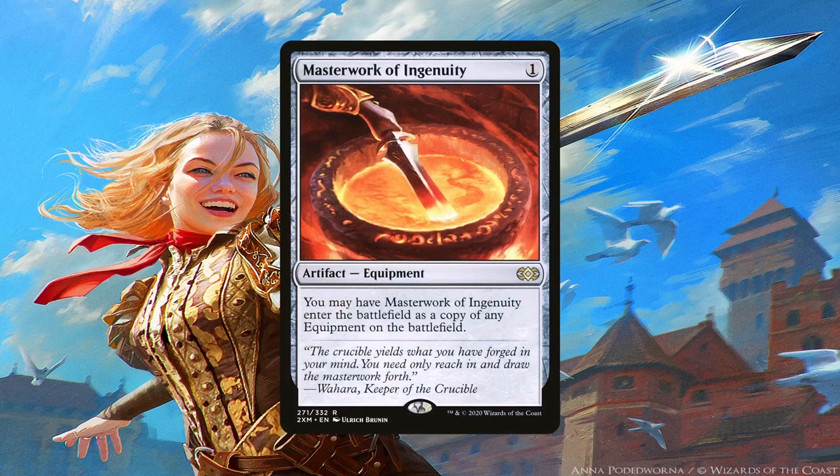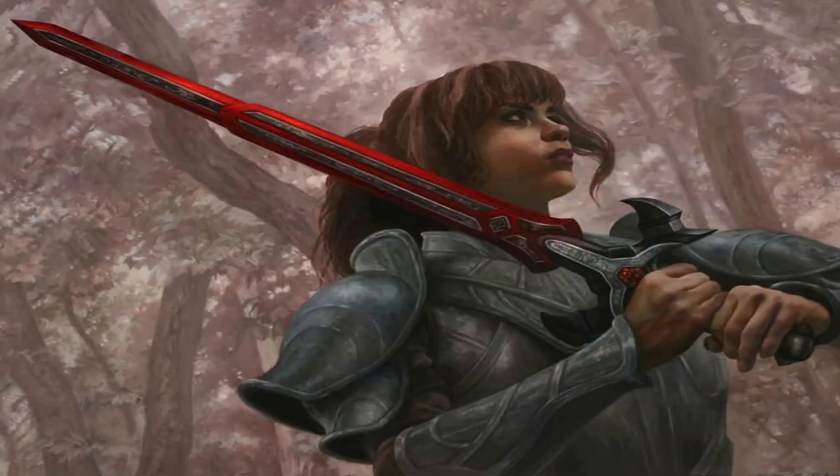Masterwork of Ingenuity is the second best equipment in the deck in terms of utility. Not only can you cast your best equipment like Golem-Skin Gauntlets or Colossus Hammer to copy them, but if an opponent has any other amazing equipment, we can copy that too — all for just 1 mana, or potentially for free. The rest of the equipment in the deck costs more than 1 mana to cast, but they're definitely worth including. You could include much better equipment and not go for the storm route like I did, but these equipment should be included nonetheless.